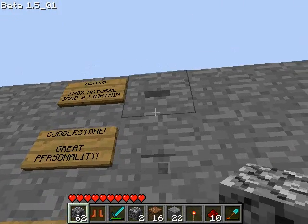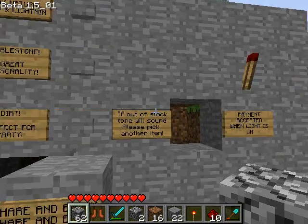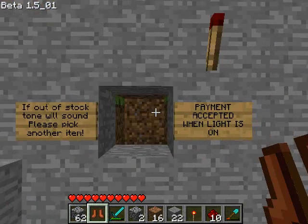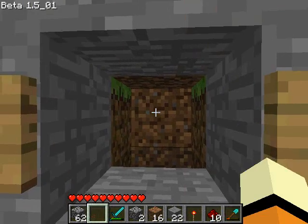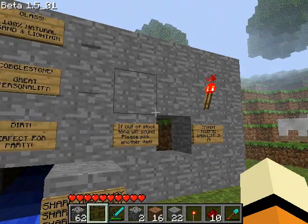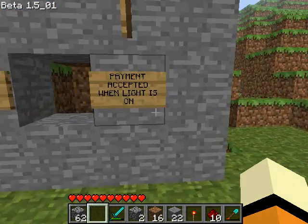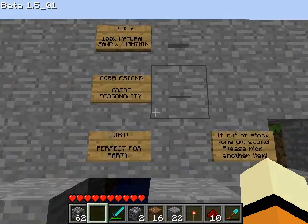First of all, like any good vending machine, if you click the buttons without paying, nothing will happen. But if you put something into the receptacle as payment, a light will come on and a tone will sound, and this indicates that your payment has been accepted. Now it's just waiting for your order.